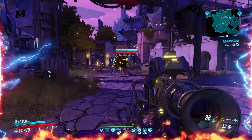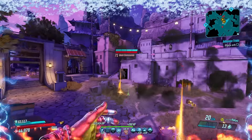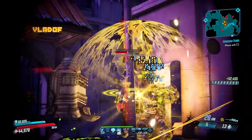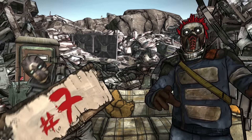The Borderlands 3 version can world drop or be obtained by killing Tremendous Rex at the end of the Cistern of Slaughter. You can also get it by doing Zero's Targets of Opportunity. Both the Borderlands 2 and Borderlands 3 versions are a tie for this spot in my opinion — let me know which one you think is better down in the comments.